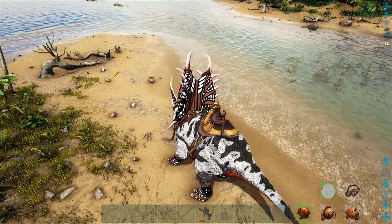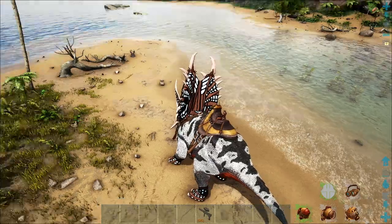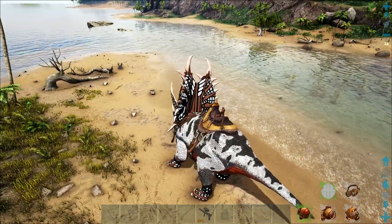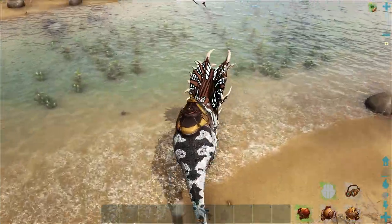They're immune to bleed, sulfur burn, and radiation. They have a special insulation buff — only half as effective as normal, but it makes you immune to the wasteland debuff on Extinction, which is kind of handy. And the biggest kicker of it all is they do four times damage to corrupted creatures.